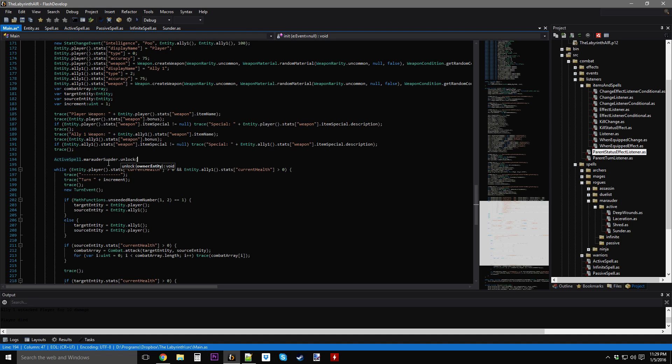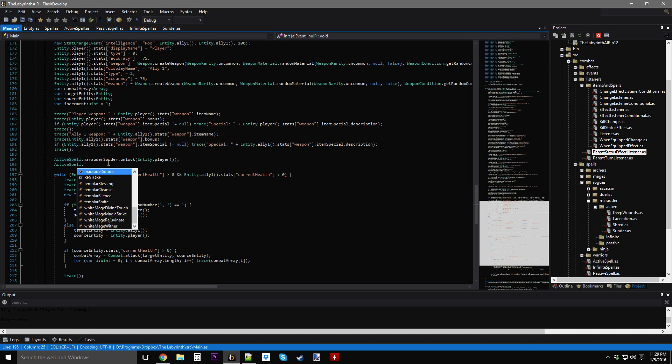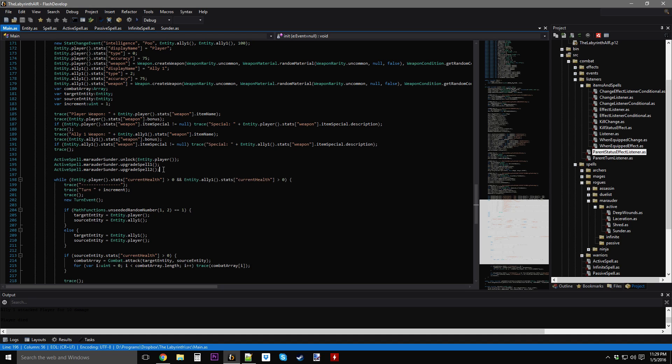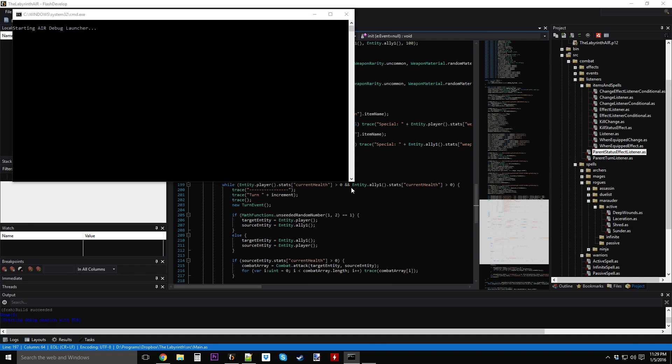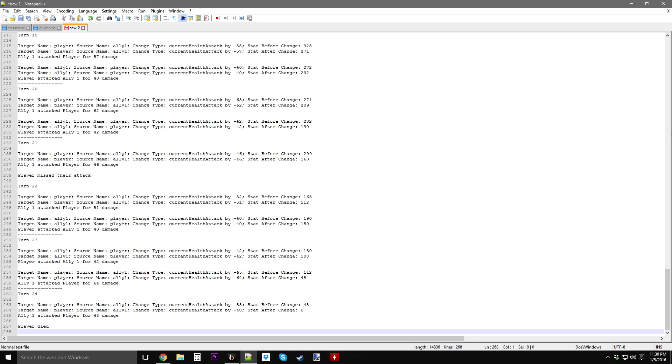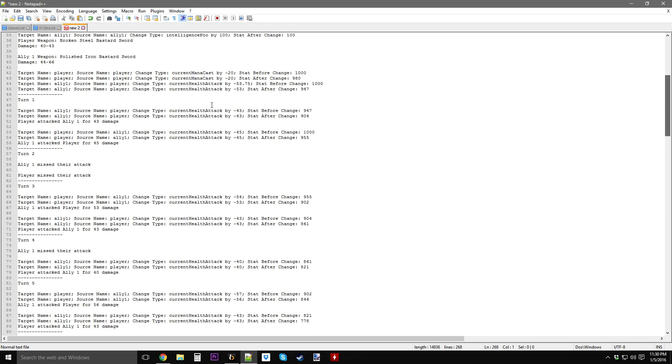We're going to unlock it and give it to the player. Sunder — we're going to upgrade it, and upgrade it again. Now I'm just going to cast the spell onto ally one. It should only do 125% damage and nothing else. After that, I'm going to put some debuffs on the ally and see the extra damage it's going to deal. Here it deals 40 to 43, and when he cast it, it dealt 53 damage — looking just fine. It didn't send out another stat change event because ally one had no debuffs, so the damage was zero.